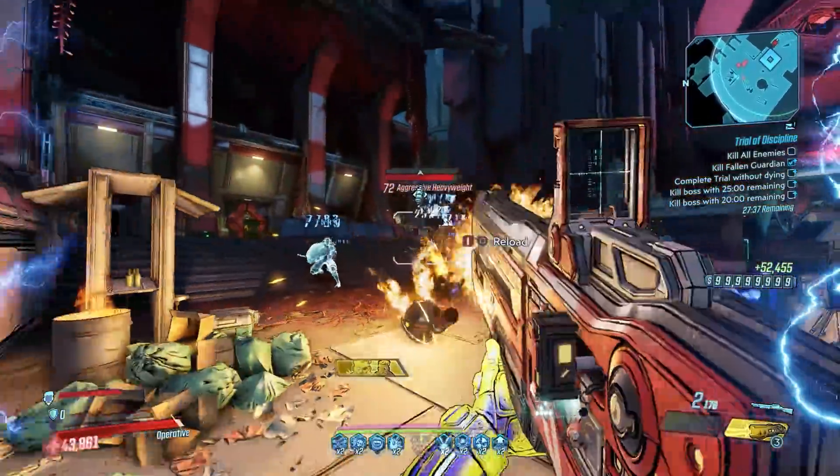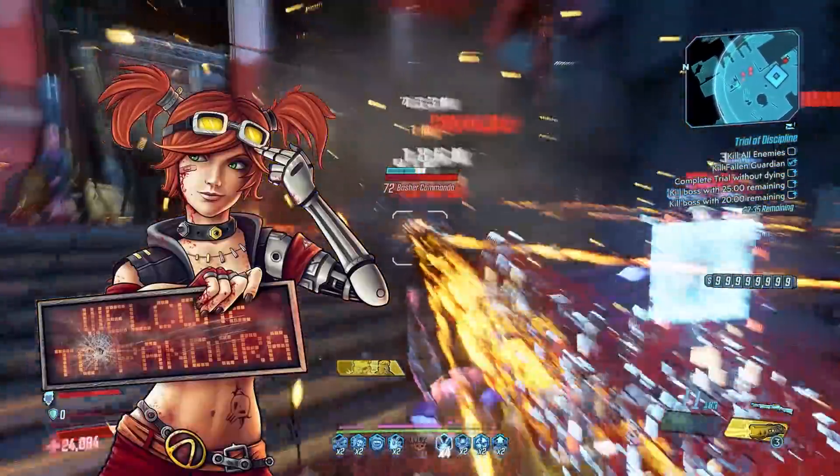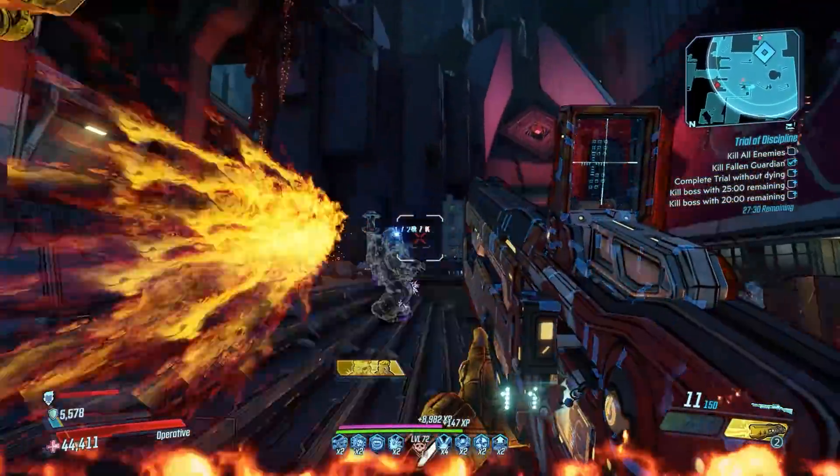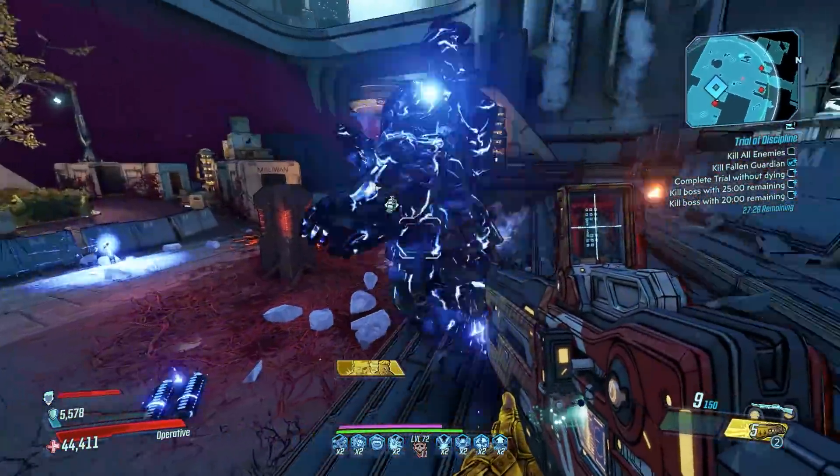The gun's name and red text are obviously references to Gage from Borderlands 2, who had the skill Anarchy — whenever she would reload by accident she would lose her stacks, and she was never happy about that.